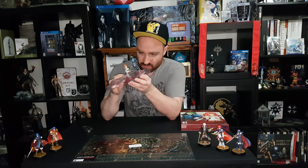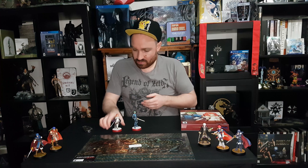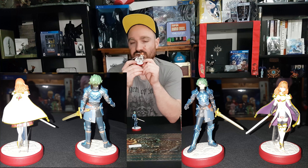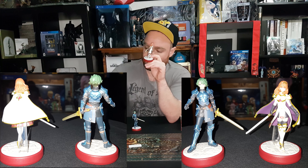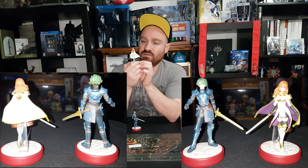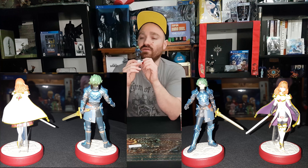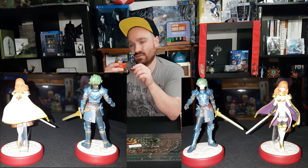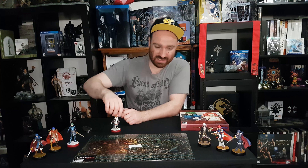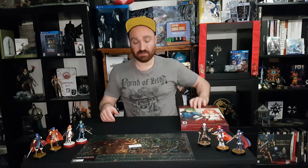You'll notice on these ones they actually have stone bottoms, whereas the other ones — the Smash ones — have the Smash symbol on the bases. But these have stones, which is pretty cool. They look and feel a bit more like little toys than the other amiibos. Anyway, there we have the two new ones — Alm and Celica. I'm never going to get her name right.